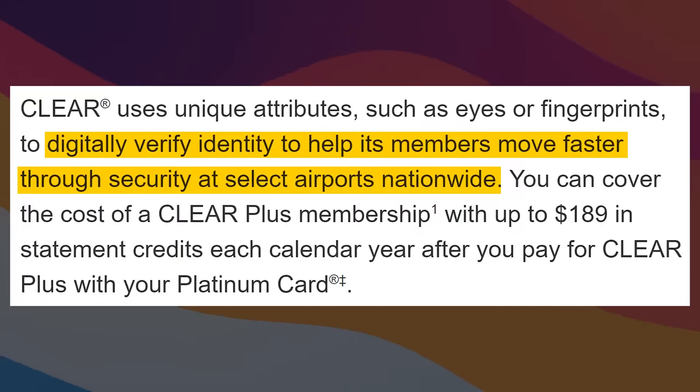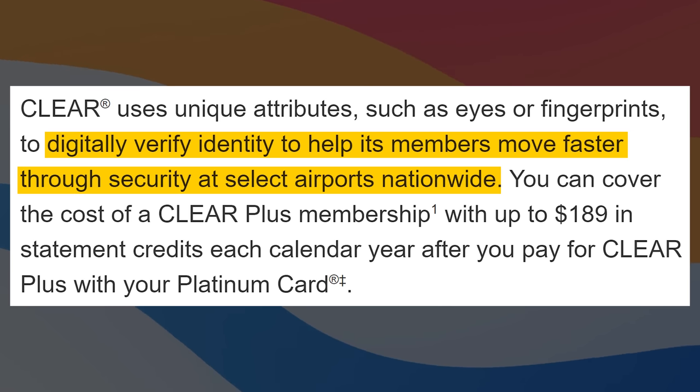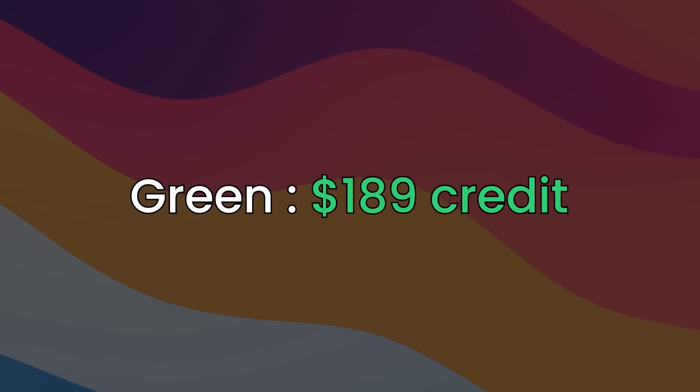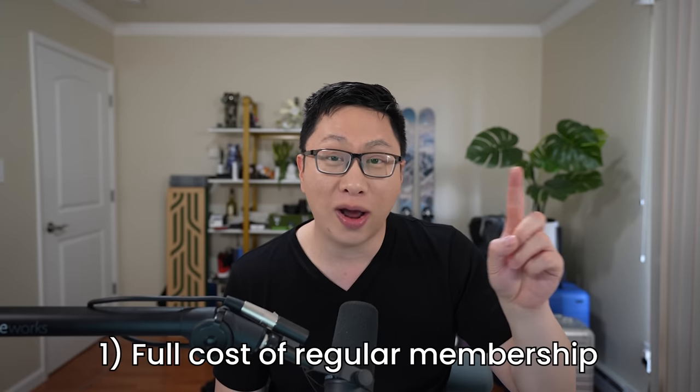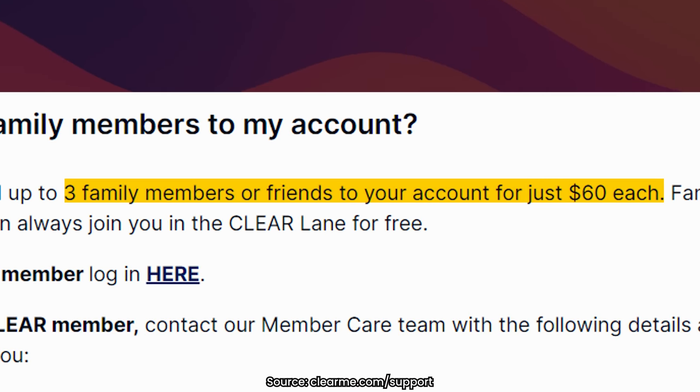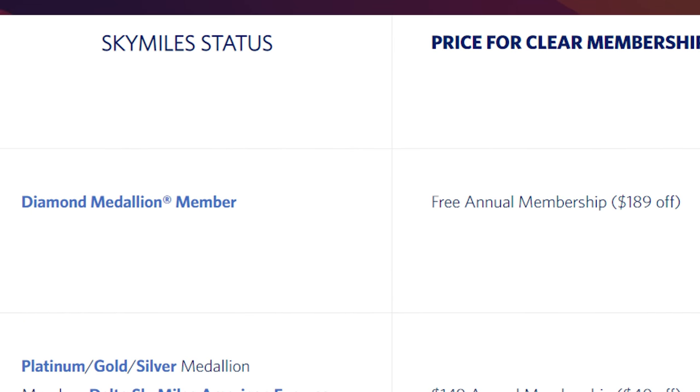The first credit is for CLEAR. This allows you to digitally verify your identity to move faster through select airports and sporting and music venues nationwide — kind of like a fast pass. At the airport, there are two lines, and CLEAR allows you to skip the first line. Even if you have TSA PreCheck, this can still be valuable. The Green card gives you up to $189 in credit for this service. The two main ways to use this are: number one, get the service yourself; number two, if you already have it, add family members or friends — CLEAR allows you to add up to three for $60 each.